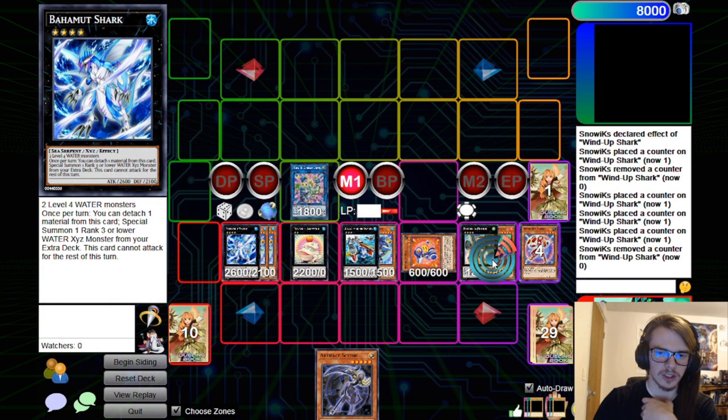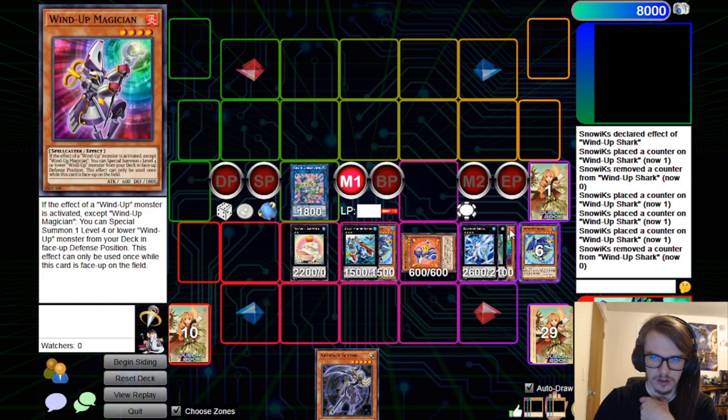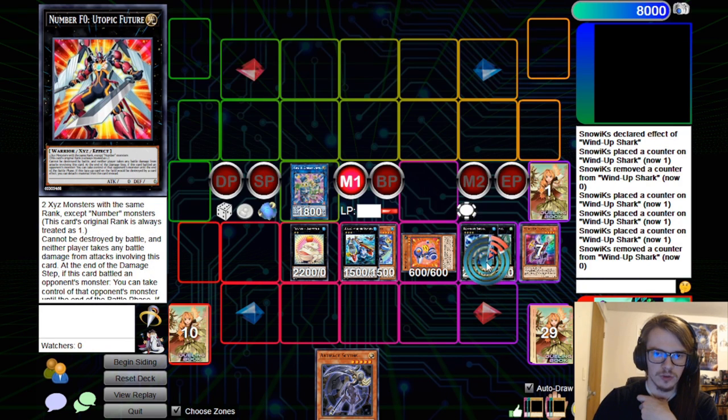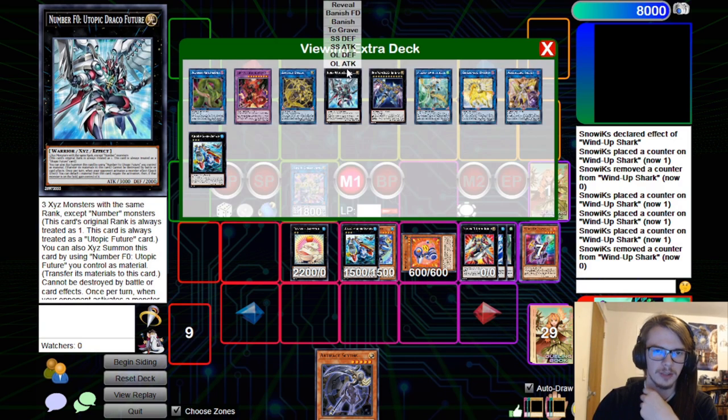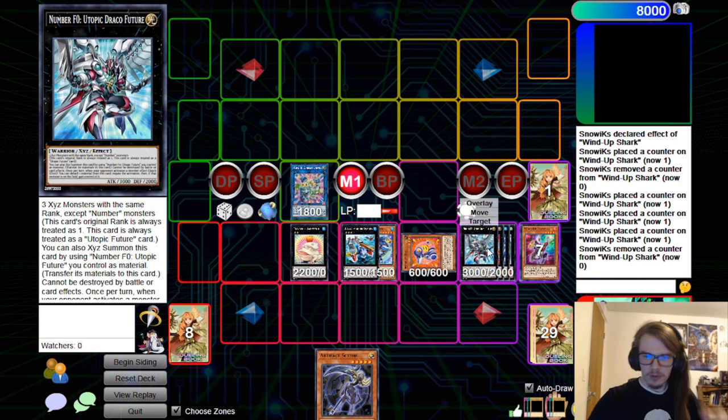This then allows us to overlay both of these — we're going to detach in order to go for our Utopic, as well as our Utopic Draco Future. At this point, we now have quite a few Negates. But honestly our opponent could have Nibiru'd ages ago.